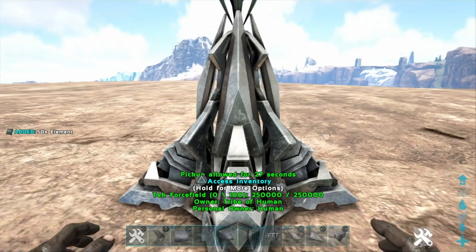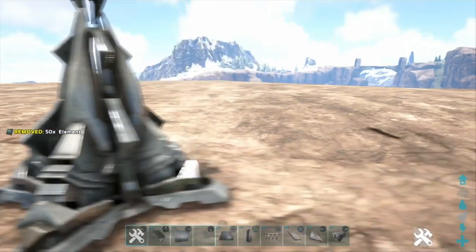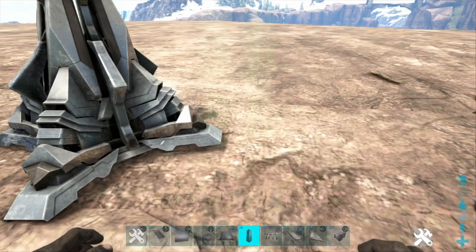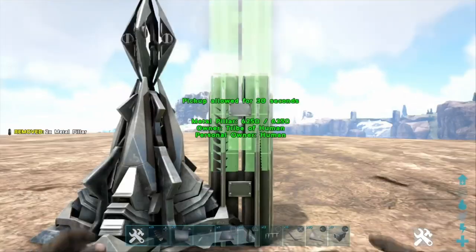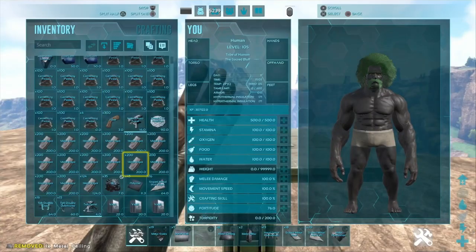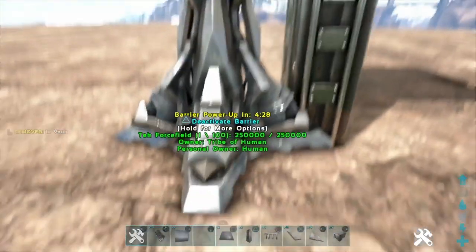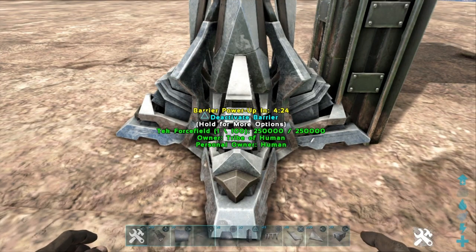Grab your force vault and pop it down wherever you want. Put some elements in it because it doesn't work without elements. Then pop a foundation pillar — whatever — but it needs to be going up and above where your force field will be. Once you've got it high enough, pop your vault down. You can see where I'm going with this. Turn the force field on — I've got five minutes to wait, so let's skip ahead.